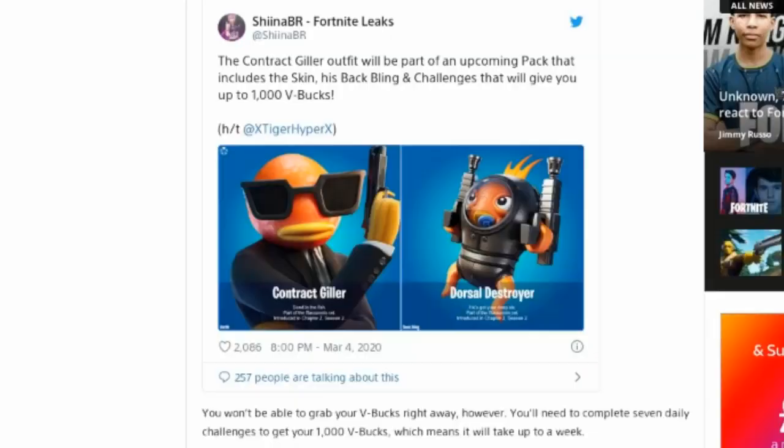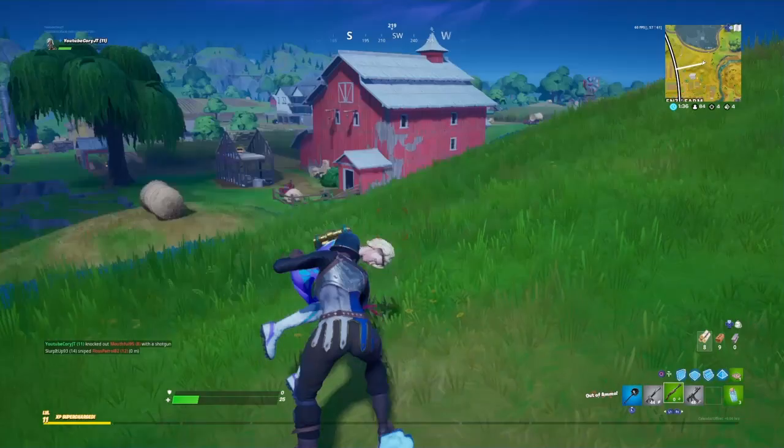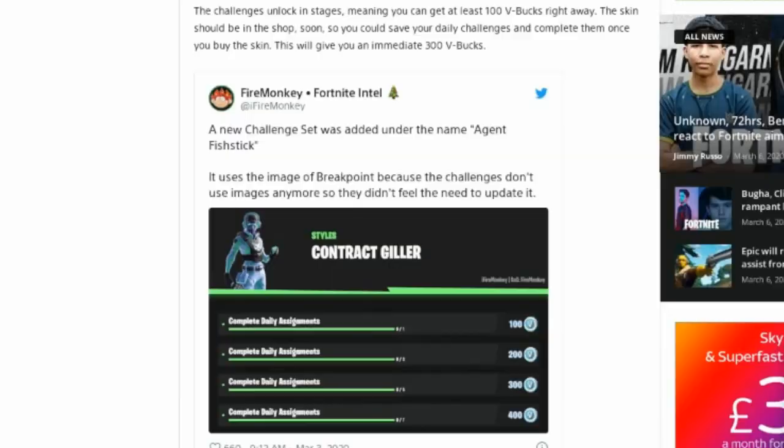This is a tweet coming in from ShinnaBRFortniteLeaks, saying the Contract Giller outfit will be part of an upcoming pack that includes his skin, his back bling, and challenges that will give you up to 1,000 V-Bucks. You won't be able to grab your V-Bucks right away — you'll need to complete 7 daily challenges to get your 1,000 V-Bucks, which means it will take up to a week. You can see images of the Contract Giller skin and the Dorsal Destroyer back bling which comes with the skin.